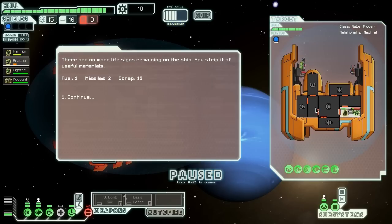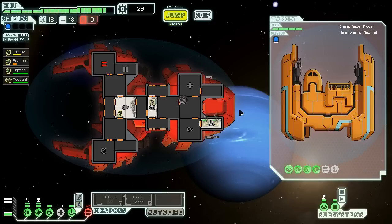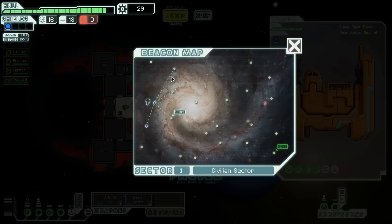We managed to do it just in time. There were no more life signs remaining on the ship — we strip it of useful materials, gaining a fuel, two missiles, and 19 scrap. That could have gone worse. Teleport back on board, get them into the medbay, turn off the teleporter, turn on the medbay, send Accountant to fix the weapons. The game just froze there for a second — that's weird, I don't think I've ever had that happen. If I'm not recording, it runs at like 1,200 frames per second. Of course, it is mostly still images, so that isn't that surprising. Let's jump forwards and find some more money and more people to kill.